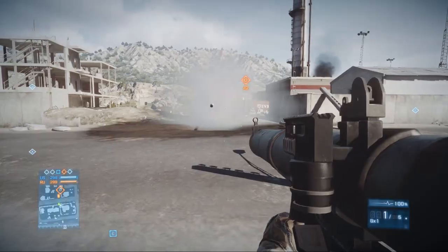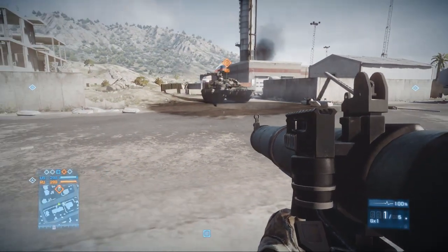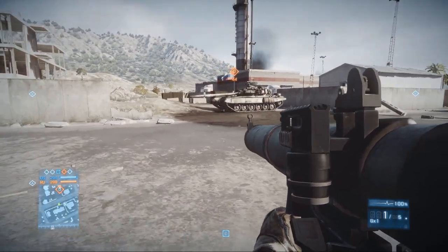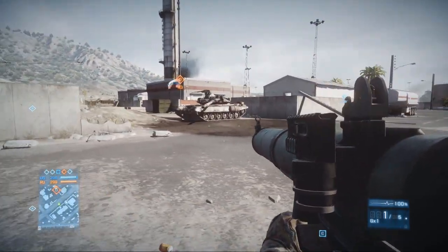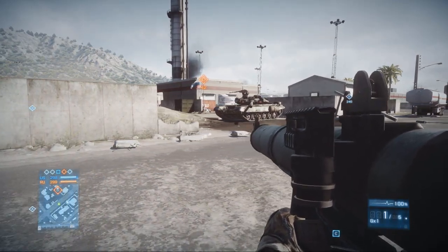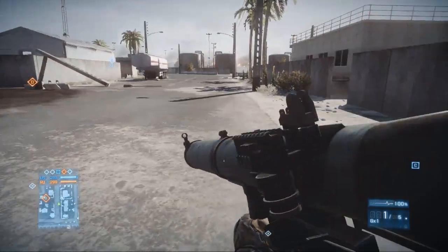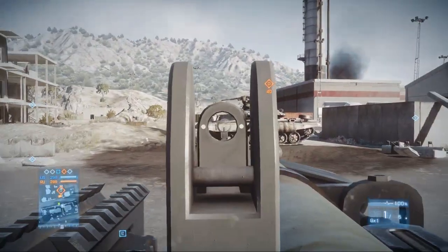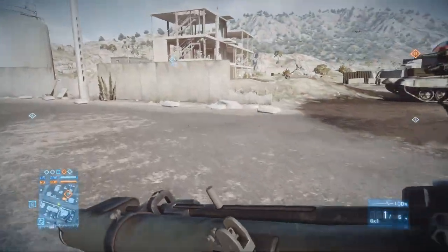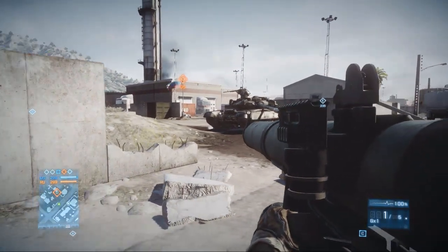But supposing you find yourself in a diagonal situation? It happens a lot in Battlefield that you can't get quite square on. The best thing to do would be to either move and take a shot straight on, because shooting the side square is better than shooting from a diagonal.